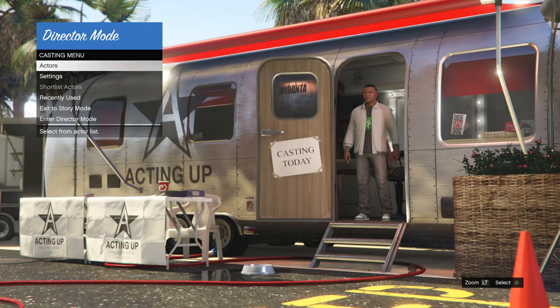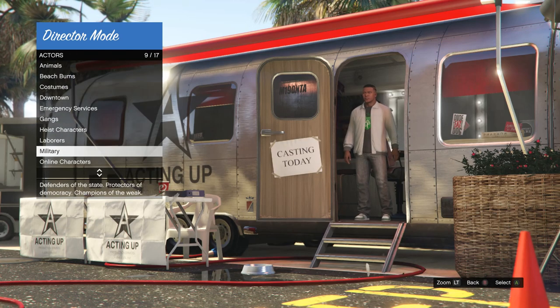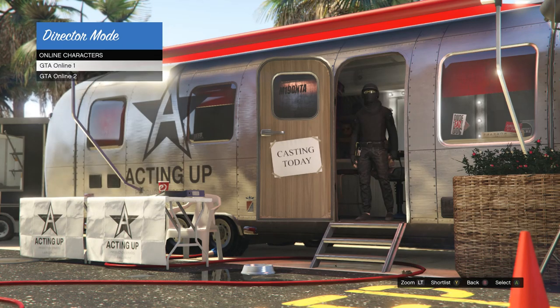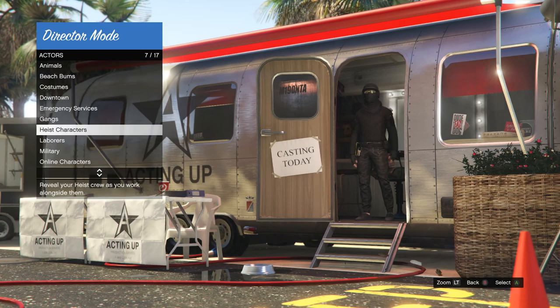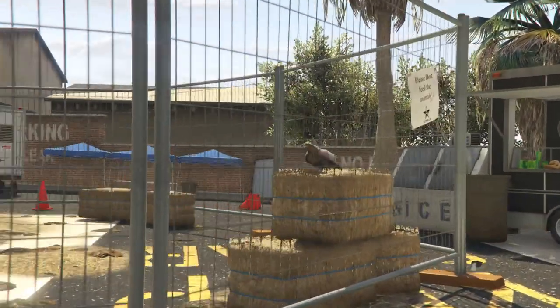When you are in director mode, click on actors, scroll down to online characters — which is normally on slot 10 — and make sure you shortlist your first character. Don't use your second character. Press Y on Xbox or Triangle on PlayStation to shortlist your character. Then back out and scroll up to animals, which is on slot one.